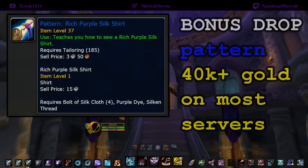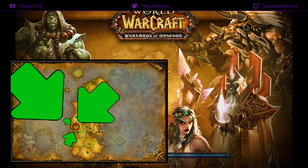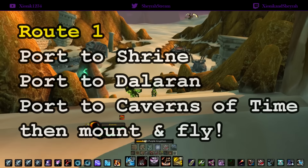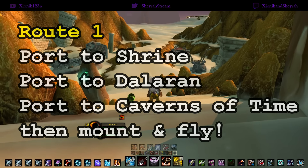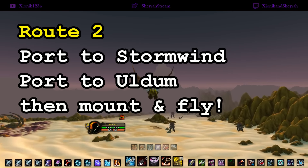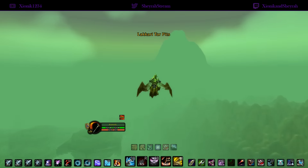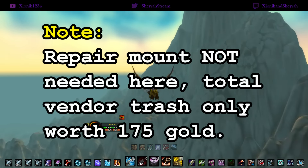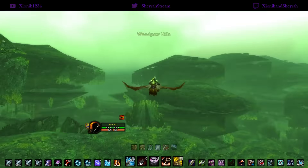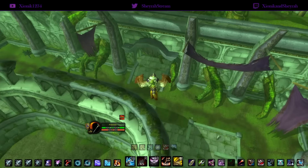For location, Dire Maul is in the north part of Feralas. You can get there a couple of different ways: port to the Shrine, then Dalaran, then Caverns of Time and manually fly the rest of the way, or go to Stormwind and port to Aldam if you have that port — it does require a couple of quests — then manually fly from there. You do not need a repair mount for this farm; the vendored greens and trash at the end of the run is worth approximately 175 gold, so it's not a big deal.